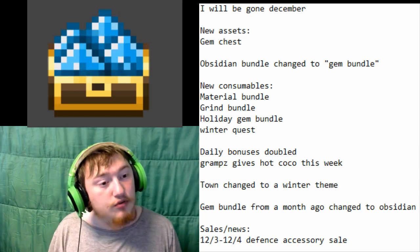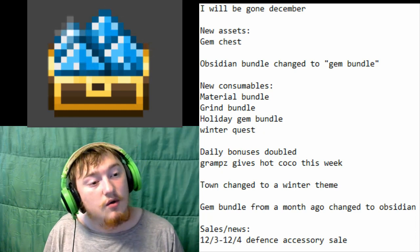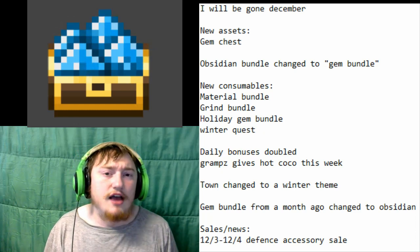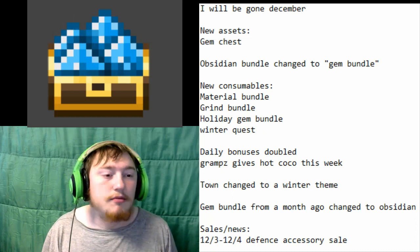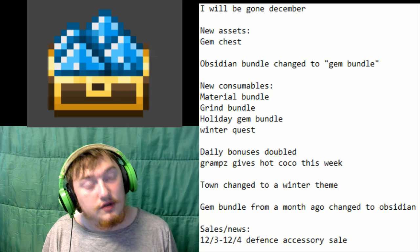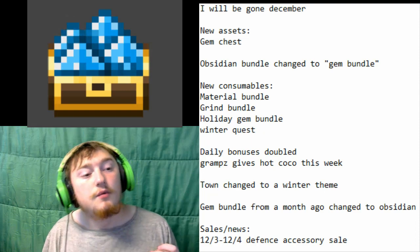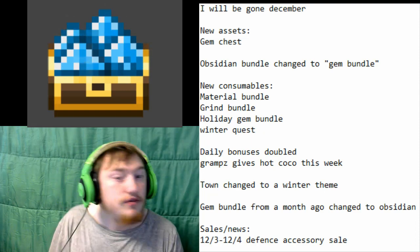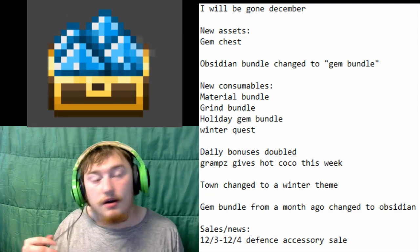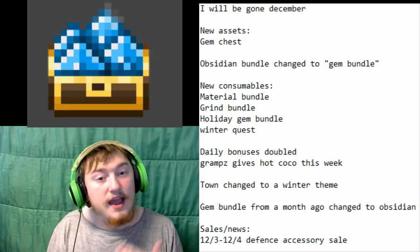We have a bunch of new consumables. We have the material bundle, which we may have seen last week — I can't remember for sure. All I know is this is new. We have the grind bundle, which I don't think we've seen either — there's been previous ones in the past. We have this holiday gem bundle, which we've seen in-game. It's currently out there. It gives you $100 worth of gems for $50, and a stat point to loot.